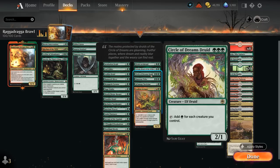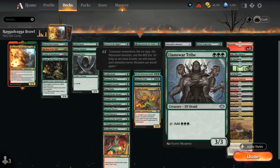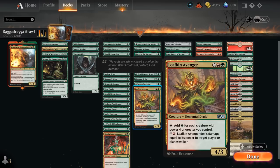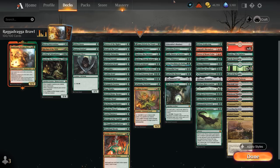Circle of Dreams Druid can often make a ton of mana. Lennar Tribe, since we're heavy green, can still easily be cast on turn 3. Canopy Tactician pumps all Elves. Finally, Leafkin Avenger can make more than 1 mana and also be a finisher with its 8-mana activated ability.